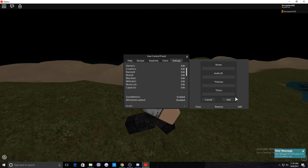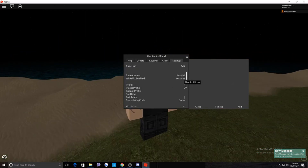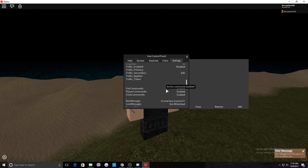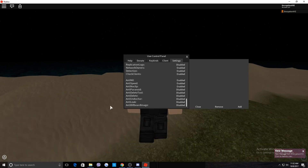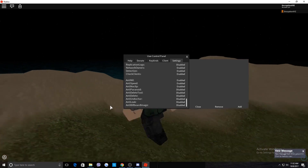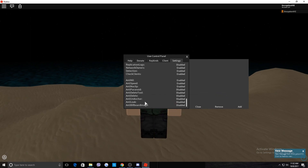Same process applies for Admin, Owner, Creator, Banned, Muted, Blacklist, and Whitelist. For the Music List, click Add, go to the Roblox Audio Library, and add the audio name and ID — ignore Volume and Pitch. You can also change the prefix in-game. All the settings save automatically across different servers.